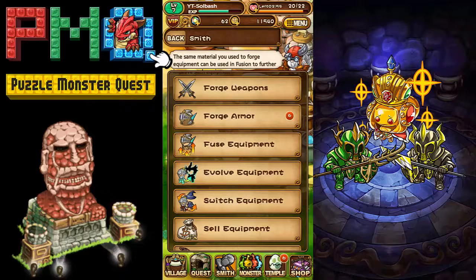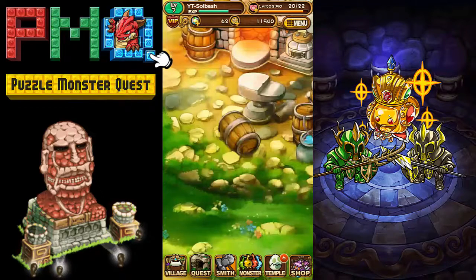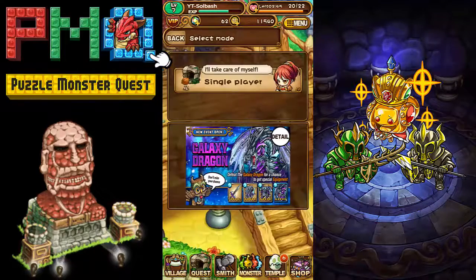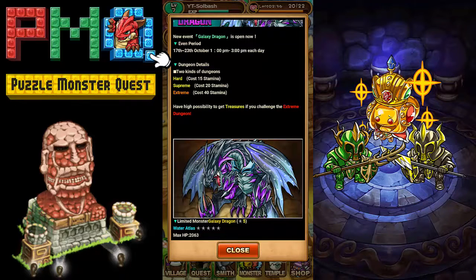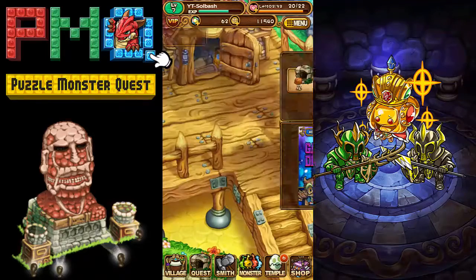On top of forging weapons, there's a whole lot more to this game. You can fuse equipment and evolve equipment — there's so much I haven't gotten to yet. There are also different quests they add in, like events. The one going on right now is the Galaxy Dragon, available from around 1 to 3 every day from the 17th to the 23rd. They do different events regularly if you like these types of games.